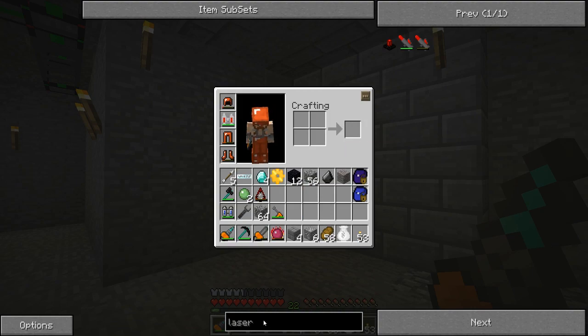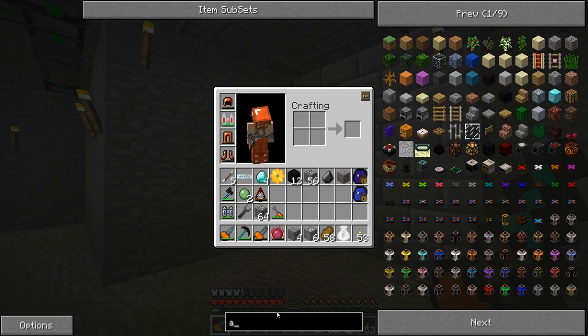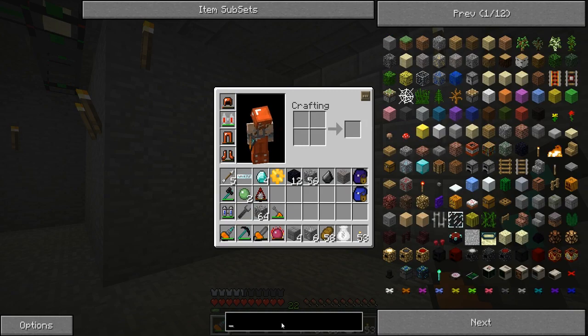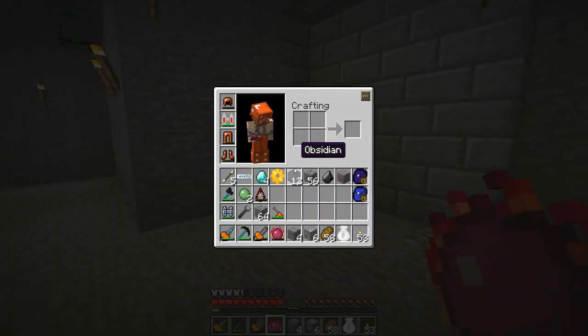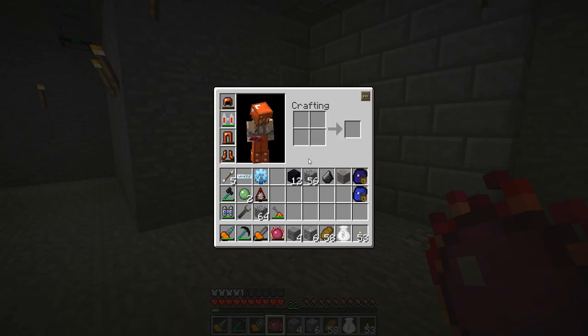These are quite neat little contraptions that, combined with an assembly table, will be able to create some really neat BuildCraft gates. I don't know a lot about them, but it will be fun to explore this. First of all, let's make the assembly table.